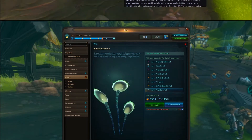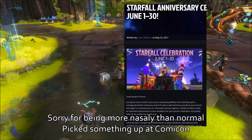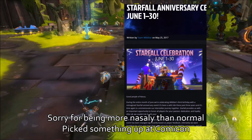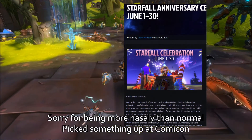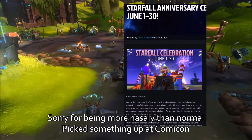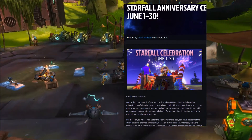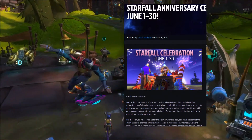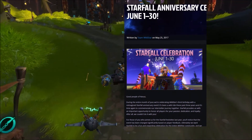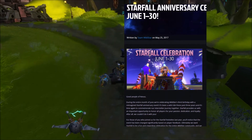Next up, Starfall is coming back from June 1st through June 30th — that's an entire month of Starfall with some great items incoming. This will be the first event where you'll actually get a buff during the event, giving you a 50% boost to base Crimson, Cobalt, and Viridian Primal Essence collection.